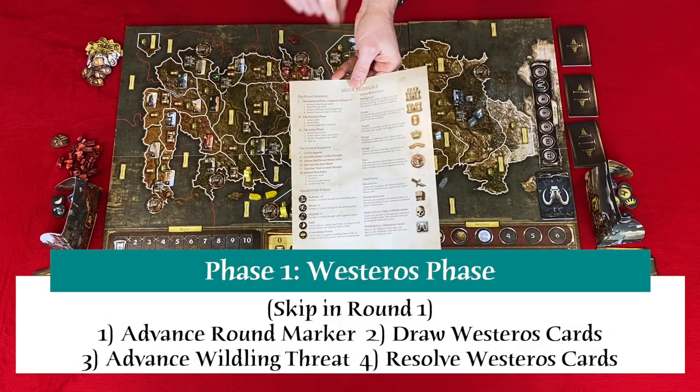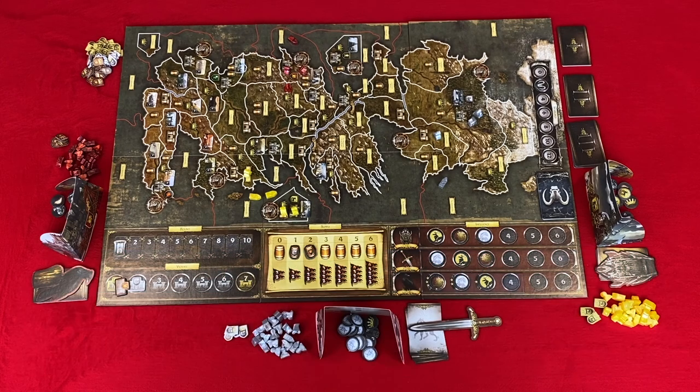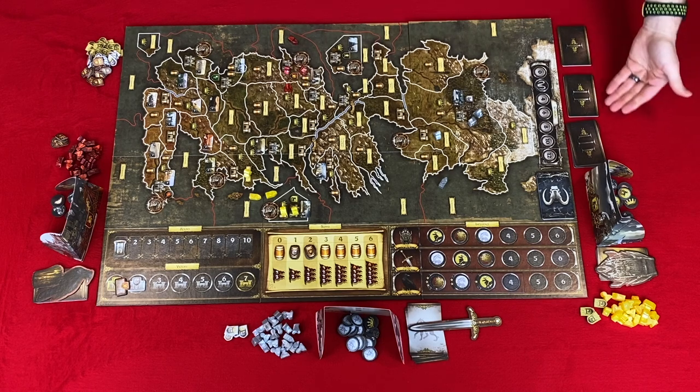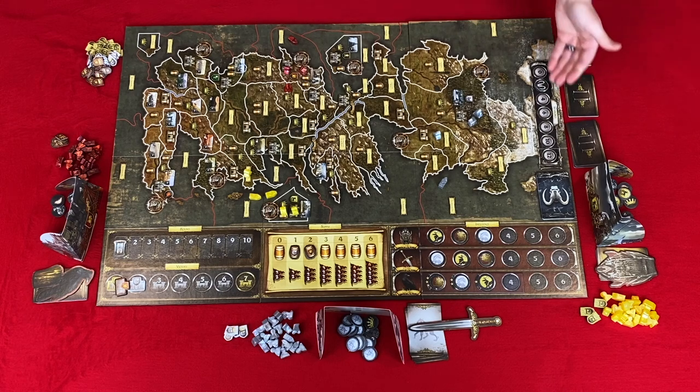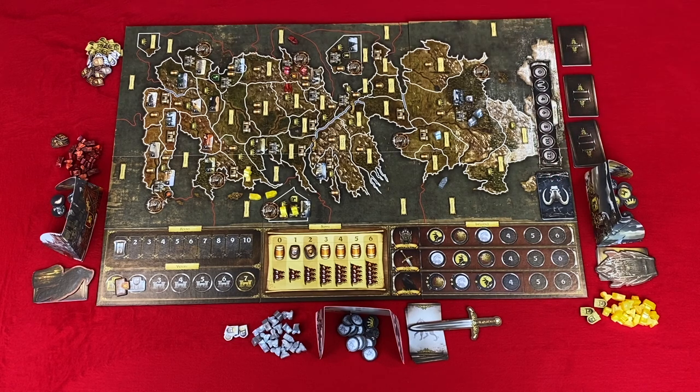Phase one: the Westeros phase — you'll skip this in round one. The Westeros phase takes four steps. Step one: advance the game round marker. Step two: draw Westeros cards — draw, reveal, and resolve the top card from each of the three decks. Step three: advance the Wildling threat token by the number of revealed Wildling icons on your Westeros cards. If it reaches 12 on the track, the wildlings attack and a Wildling card is drawn and resolved. Step four: resolve Westeros cards — in ascending order each Westeros card is resolved. A description of each is found in the rule book and on the reference sheet.